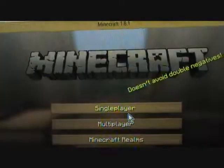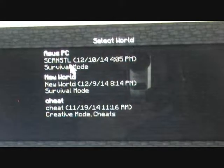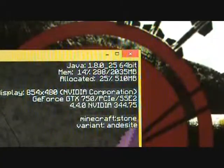Sorry for the video quality — my video editing software is not uploaded to this new PC yet, I'll get to that shortly. Play, select the world, hit our F3 — and voila, 2035 megabytes allocated, just like I have selected in my edit profile. So that is the problem; I hope this worked for you.